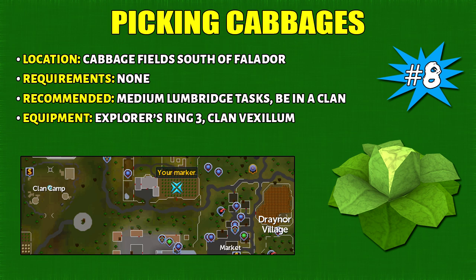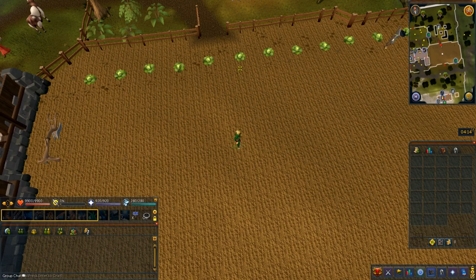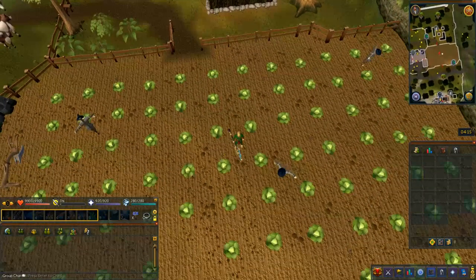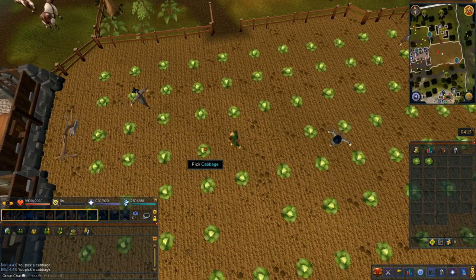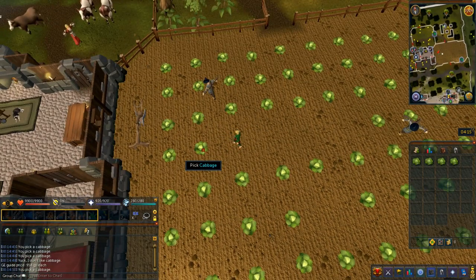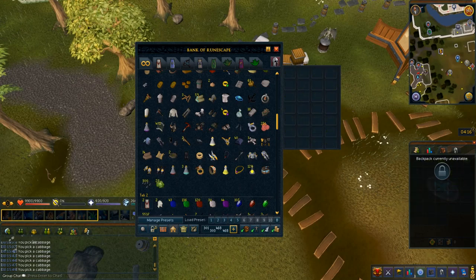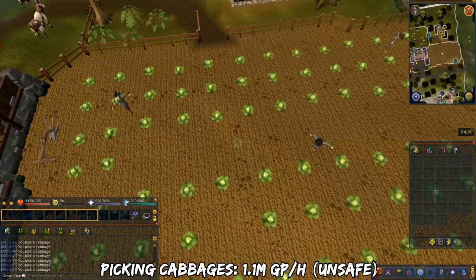Number 8 is picking cabbage, best done south of Falador. This requires completing the Lumbridge medium tasks and being in a clan. The Explorer's Ring gives unlimited teleports to the cabbage fields. Pick cabbage one by one — they spawn very fast. Use the clan vex teleport to bank. They sell for 900 GP each, though demand isn't all that great. In an hour you should pick around 1.1k cabbages, which is 1 million GP per hour at today's prices.